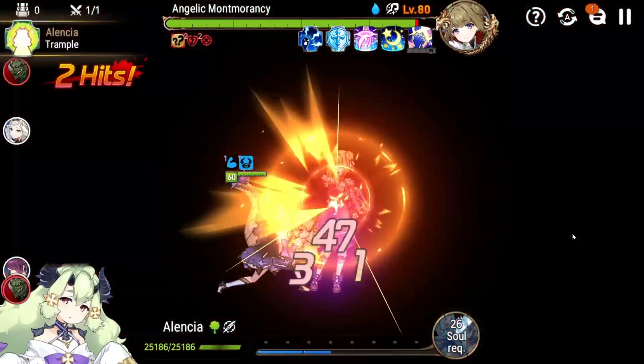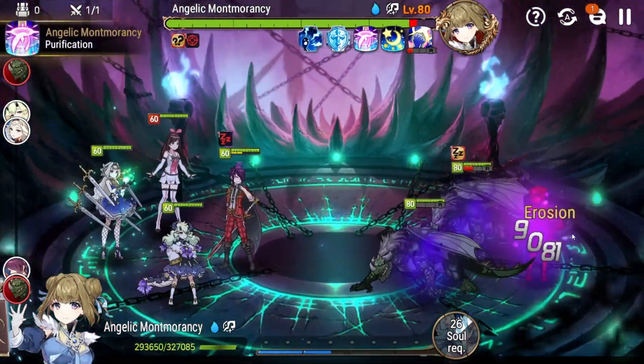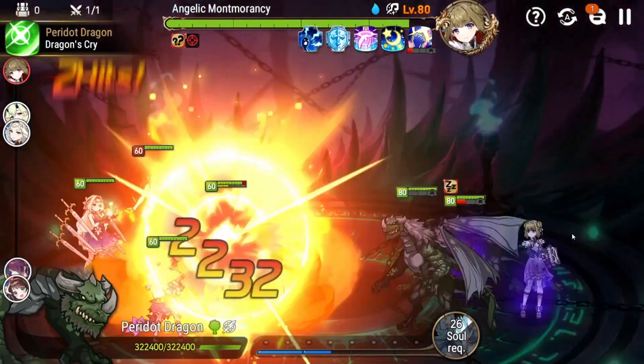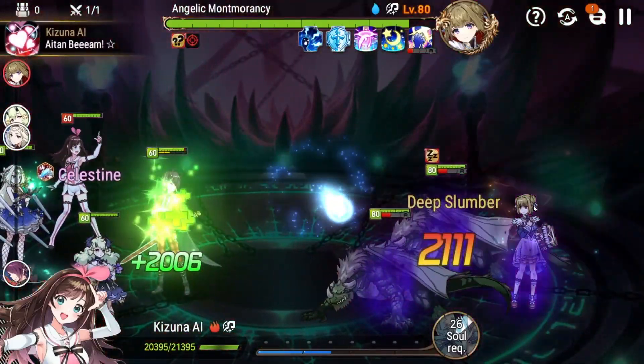This is a super simple challenge floor. To get the three-star reward you simply need to clear it, play three or more green units, and not trigger Mont Morancy's outrage. To not trigger the outrage, you'll notice that she sleeps one of these green dragons with her skills. To wake it up, you simply need to hit it with two single target attacks.